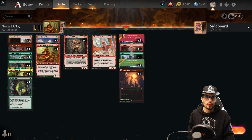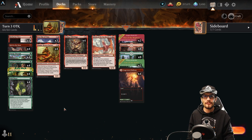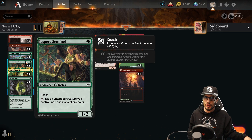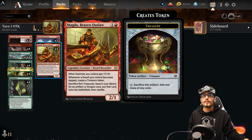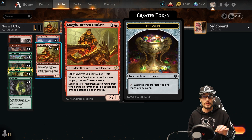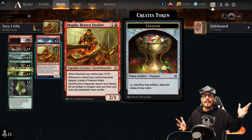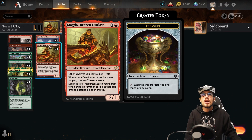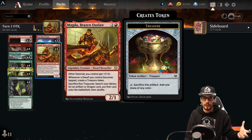You might be wondering how we're doing this on turn three with a four-mana card and no haste — we're ramping into it. Turn one: Sentinel, a 1/2 with reach that can tap another creature to create a mana. Turn two: Outlaw, a 2/1 — dwarves you control get +1/+0, which is key because we'll be copying the outlaw and the +1/+0 stacks. Whenever a dwarf is tapped, you also create a Treasure token.